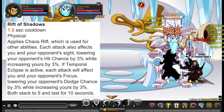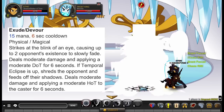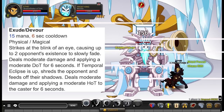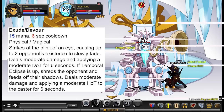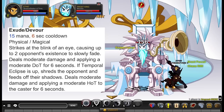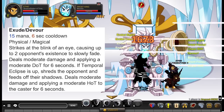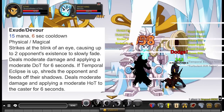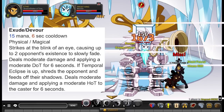Ability number two is Exude/Devour — 15 mana, 6 second cooldown. Strikes at the blink of an eye, causing up to two opponents' existence to slowly fade. Deals moderate damage and applies a moderate DOT for 6 seconds. If Temporal Eclipse is up, it shreds the opponent and feeds off their shadows, dealing moderate damage and applying a moderate HOT to the caster for 6 seconds. Basically: you strike your opponent, apply a moderate DOT, and if Temporal Eclipse is up, you get an HOT for 6 seconds.